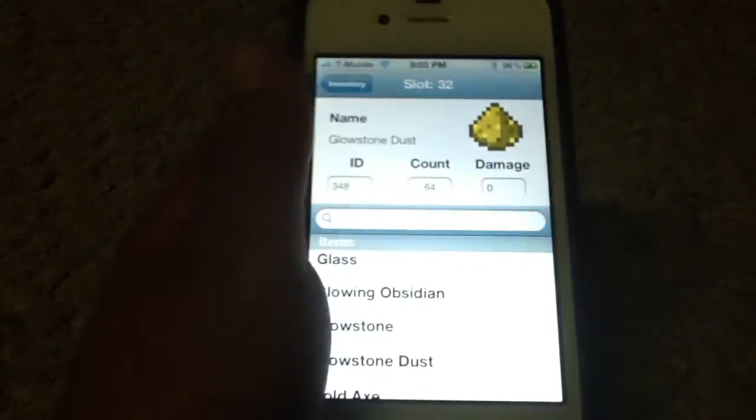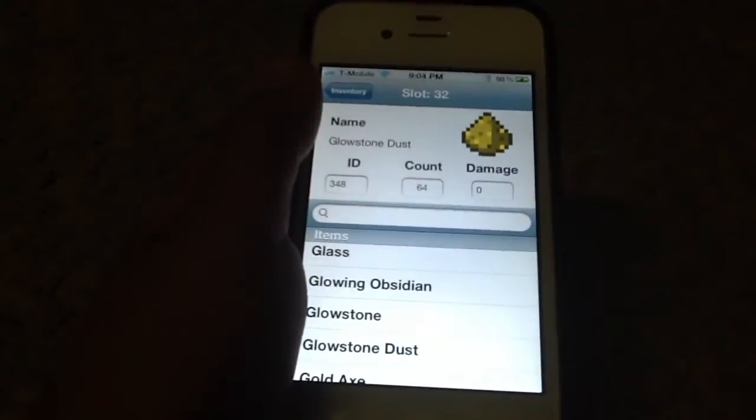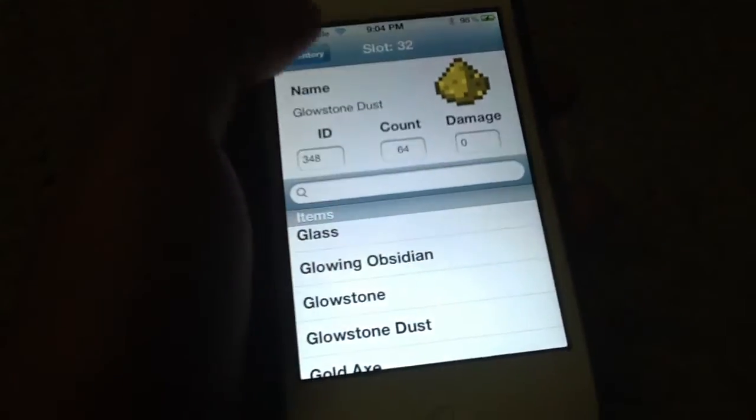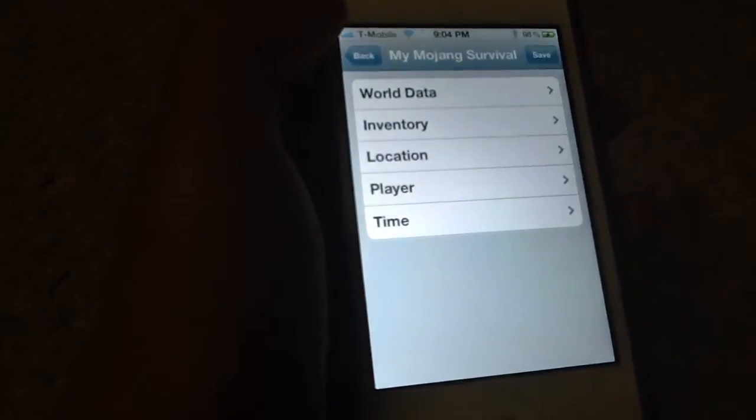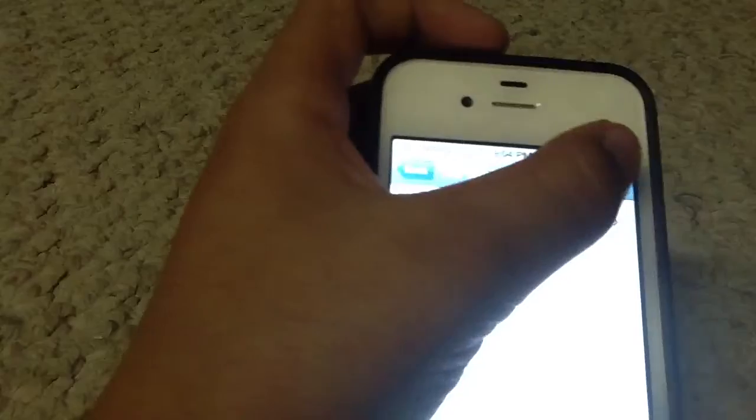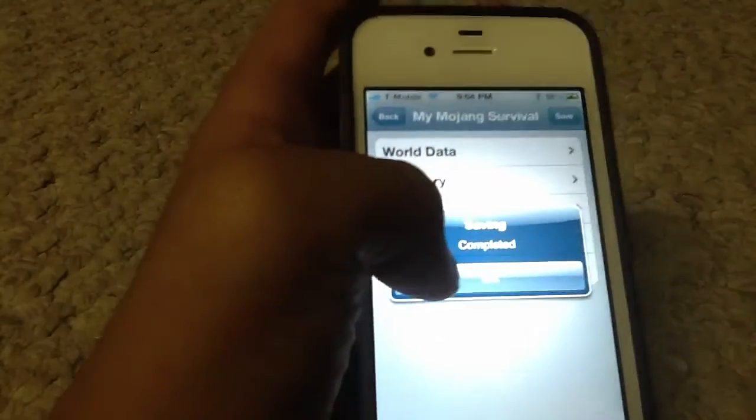You guys can put damage. Don't change the ID, I wouldn't do it. As you do that, get back to inventory — each slot will only give you one. Then go back again, and go into one of your survival worlds, like right here — My Mojang Survival. There is the Save button, press Save. Then it's going to say Completed.